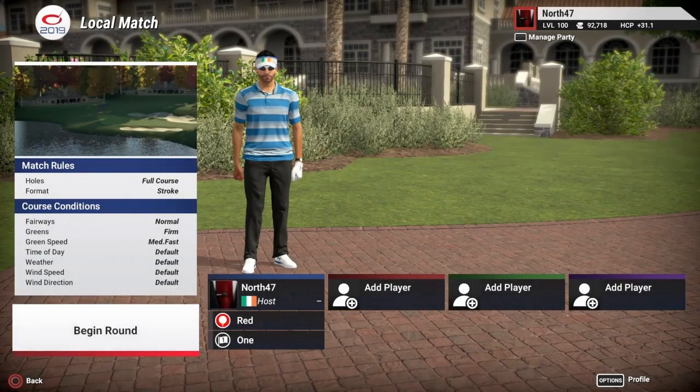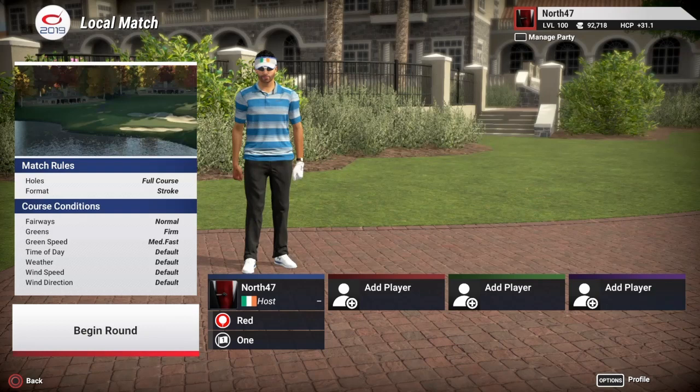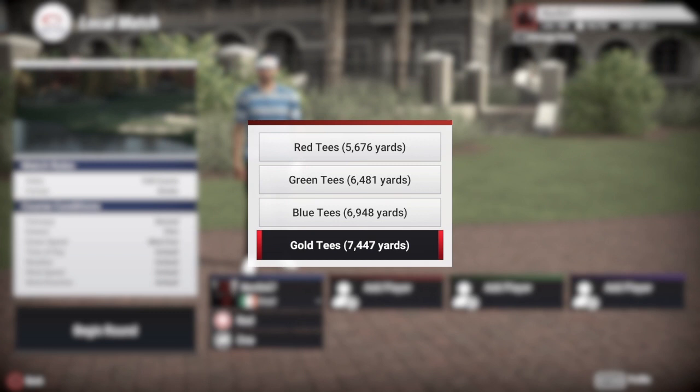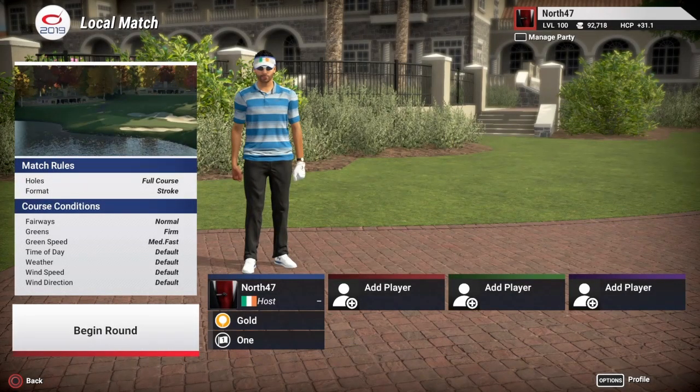Hey, what's up! North 47 back with the next course in the course challenge series here on The Golf Club 2019. Today we're going to be playing Robert Trent Jones Golf Club, another fantastic course designed and recreated by Aces Are Wild. We're going to keep everything on default settings as the designer set them — fairways normal, greens fast, green speed medium-fast, wind speed and direction both default.